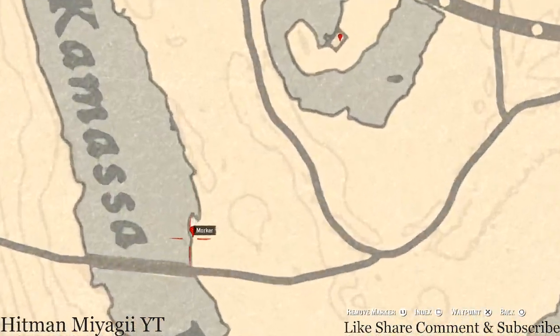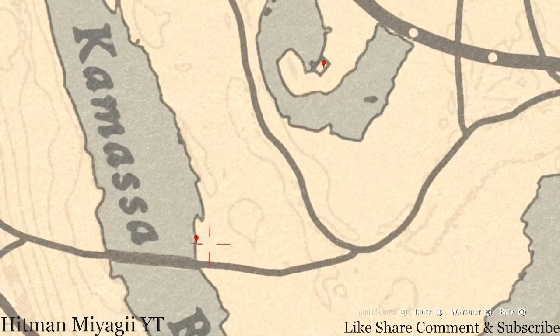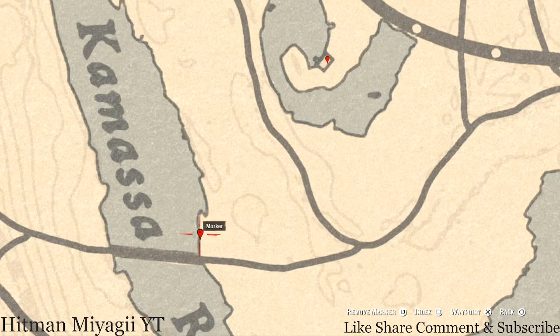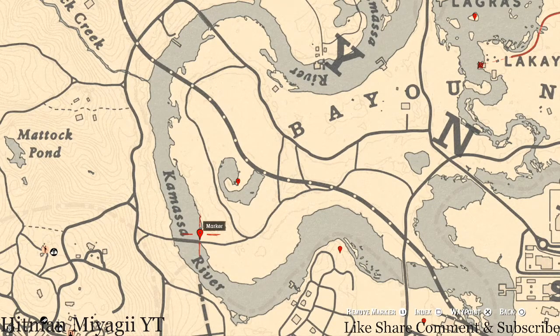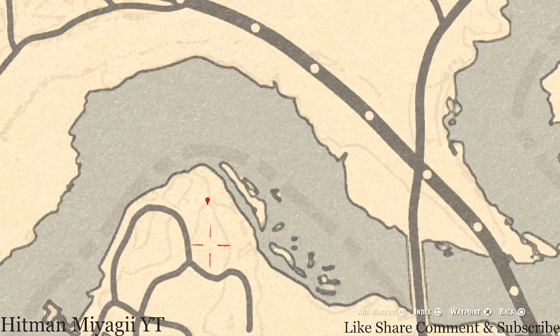After you grab those two, come over here to the next marker which is another randomized fossil. I think it may be near a tree, closer to the water — come over here with your metal detector and you'll be led to it. Then at the next marker you'll find an Egret egg in the tree; shoot it down with a varmint rifle or a bow using a small game arrow. Sometimes these bird eggs are not in the tree, so either switch lobbies or look on the ground — use your Eagle Eye because somebody may have already shot it down.